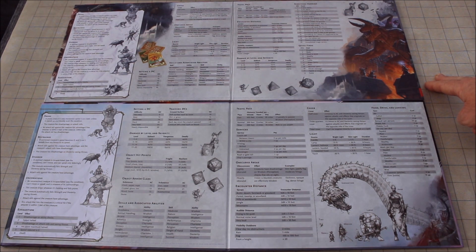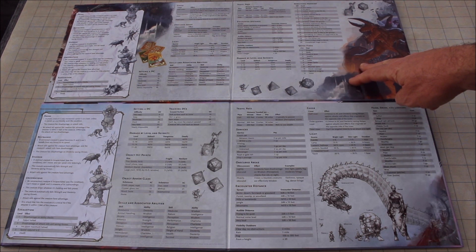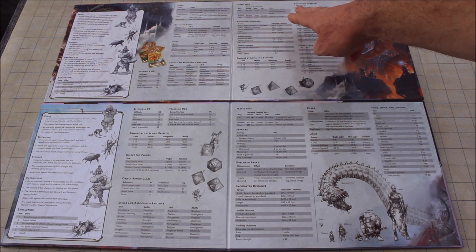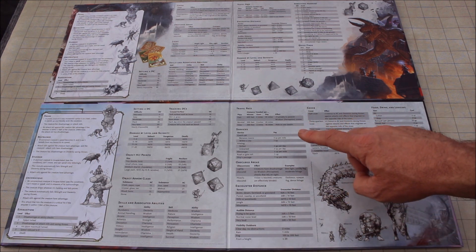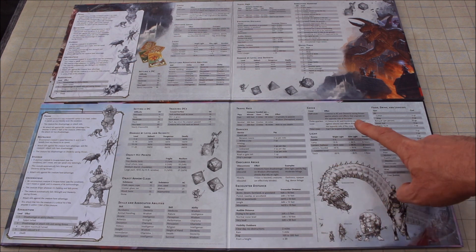Panel 4 on the original has mostly useless information. There's a large picture of a Tarrasque — that belongs on the front, not the back. The 'something happens' chart is a poor one I've never used. The quick finds chart has an interesting idea but poor content choices. Things like damage level, severity, and travel pace are good ideas.